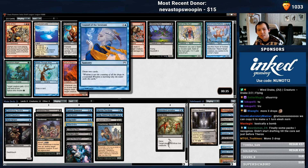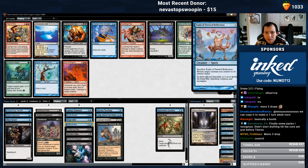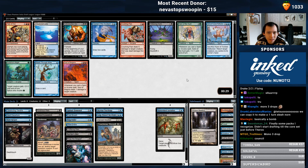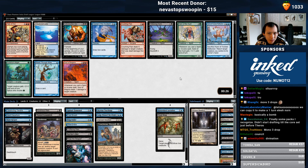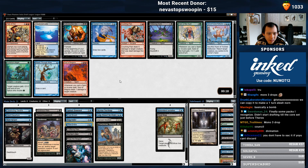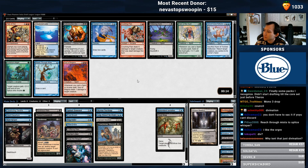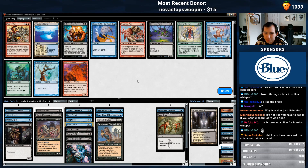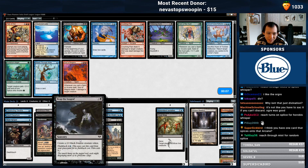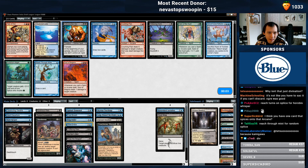We do have Divination here, otherwise known as Council of the Soratami. A Kami of Twisted Reflection is also fine — just another 2/2 with random upside. This card is big and fuels my delve. Take Reach Through the Mist so I can splice with the Hirobi's Whisper — broke it. Nah, I'll take the fatty. Cancel over nothing? Alright. Probably have a few too many 3-drops, but oh well.